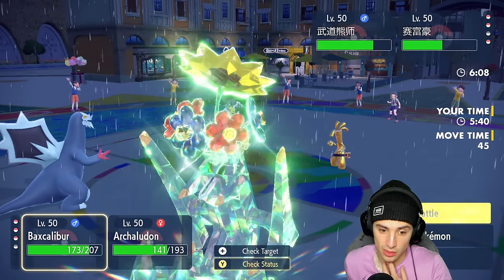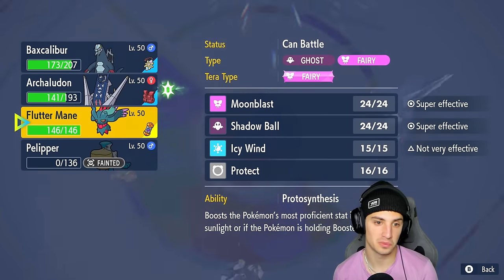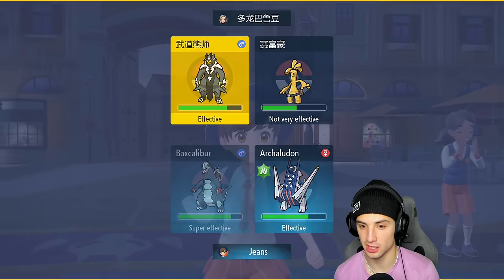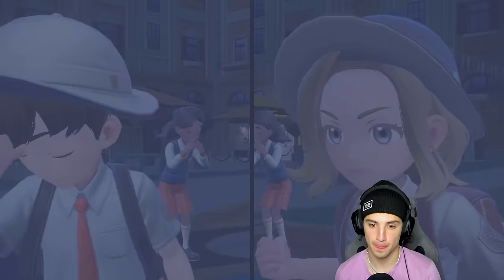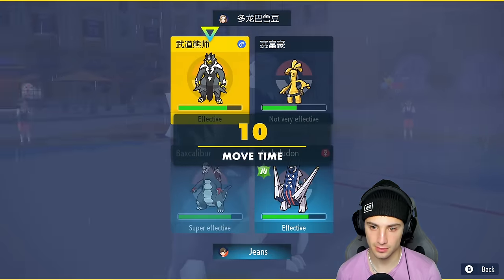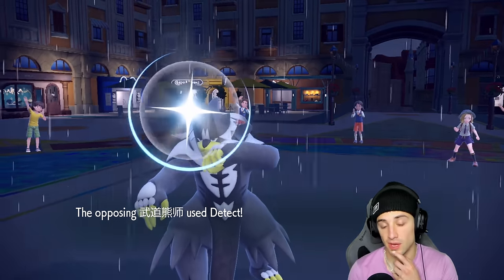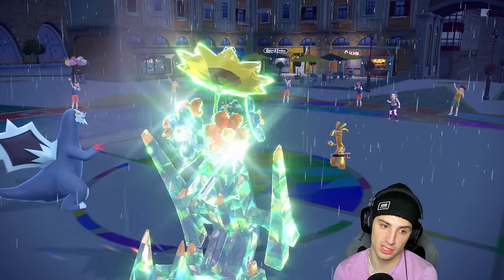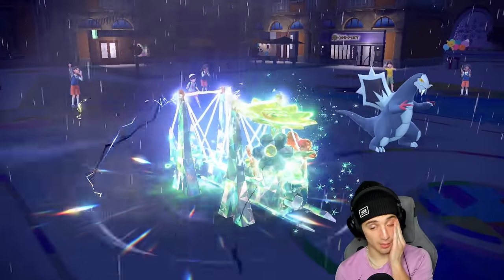Incineroar gets no value from that turn — Intimidate does nothing to a Special Attack Archeludon and Clear Amulet clutches up. Tailwind should be going now or we have one more turn. They throw Goldenglow back out, who might just protect. I have one Tailwind turn left. I might just Electro Shot Urshifu. Because Goldenglow is protecting, I know it — I go after Goldenglow with Electro Shot and Urshifu protects too. Good thing we went after Goldenglow. Tailwind expires but that's no big deal.